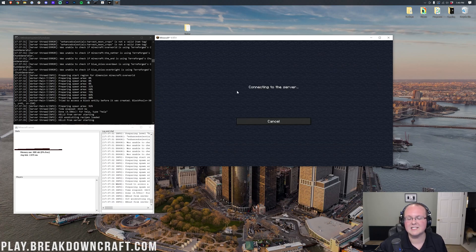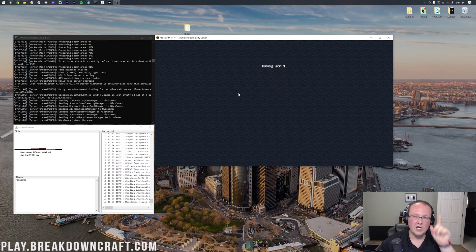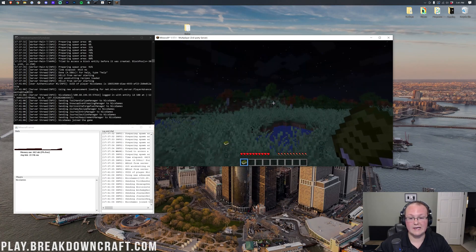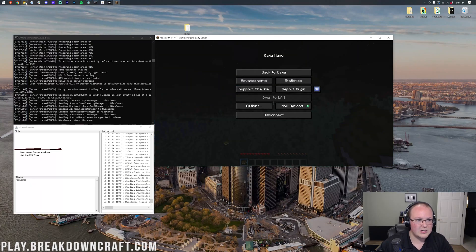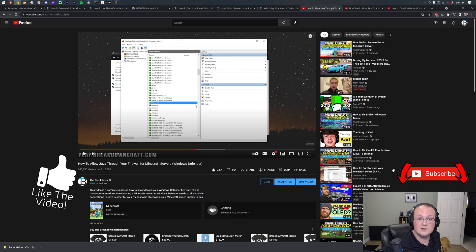In some cases you won't be able to join via your public IP yourself — that's perfectly normal. You can always join via localhost, but your friends will always need to join via the public IP. If they can't, the most likely issue is your firewall not allowing Java through and blocking friends from joining. We have an in-depth guide on that and a dedicated video on how to fix server issues — both are linked in the description.